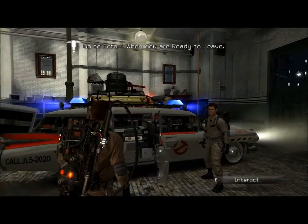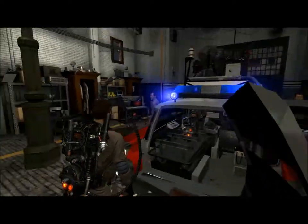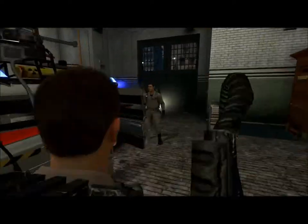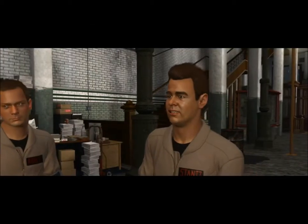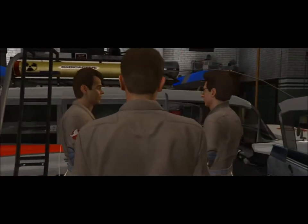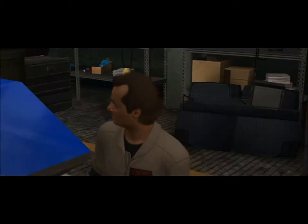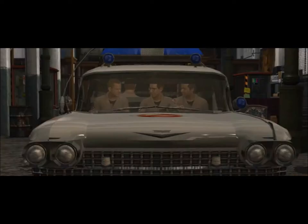Scooter, we need to go. Let's roll. I want to have a look inside Ecto first. Alright, let's go. Where to, Ray? The Sedgwick Hotel — it's the first place that little spud will go. Right, back to its initial manifestation point. They've got a really good buffet. When Winston returns from the opera, extend an invitation to join us at our table at the Sedgwick. You're up, buddy — training will be on the job tonight. Try not to destroy too many Manhattan landmarks. That's our job.